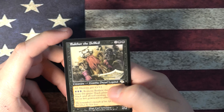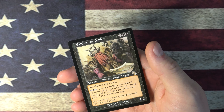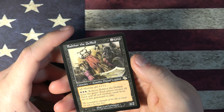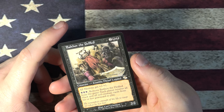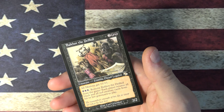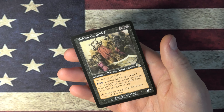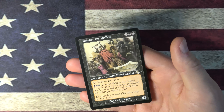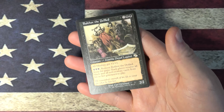And our rare is — Balthor the Defiled, Zombie Dwarf Legend. A little commander action going on here. All minions get plus one, plus one — I don't think there's a lot of minions in the game. Pay three black, remove it from the game: each player returns all black and red creature cards from his or her graveyard to play. It's a 2/2. So basically you exile Balthor and bring back all the black or red creatures from your bin. As a commander he's black only because he doesn't have the red pip — just red in his ability. But the problem is if any of your opponents are playing black or red, this could be an issue.